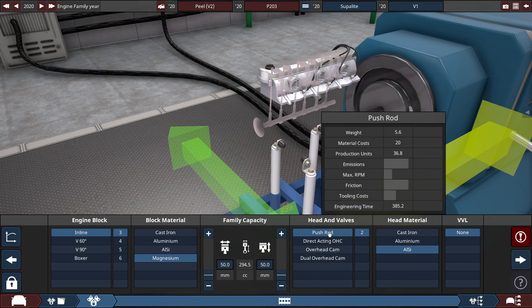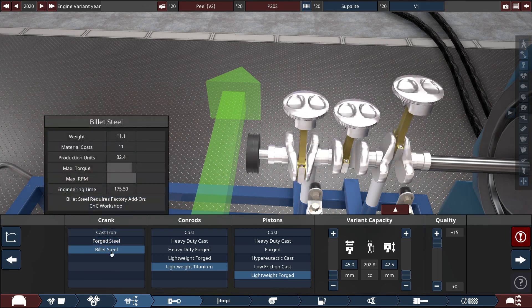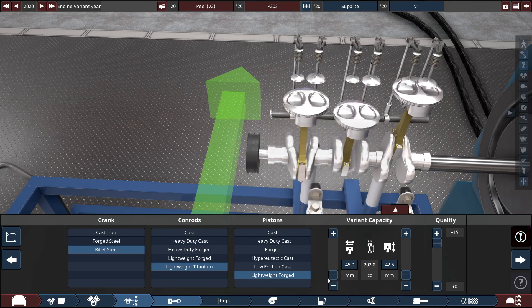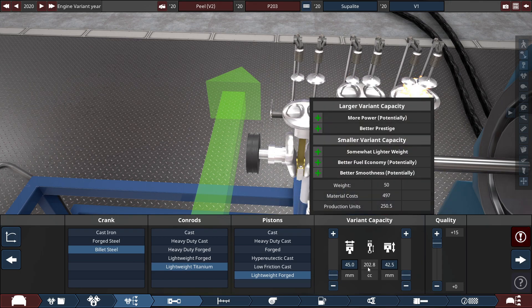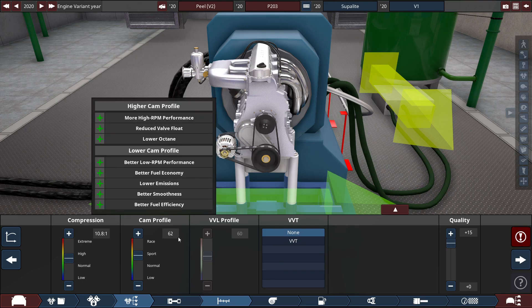The pushrod headers are made out of aluminum silicone. For the crank, it's made out of billet steel with the connecting rods at lightweight titanium and the pistons at lightweight forged. For the variant capacity, I lowered the bore down to 45 millimeters and the stroke down to 42.5 millimeters to get the true engine size to 203 cubic centimeters, or 202.8 cc. The compression is set at a somewhat high 10.8 to 1 ratio with the cam profile raised up to 62.